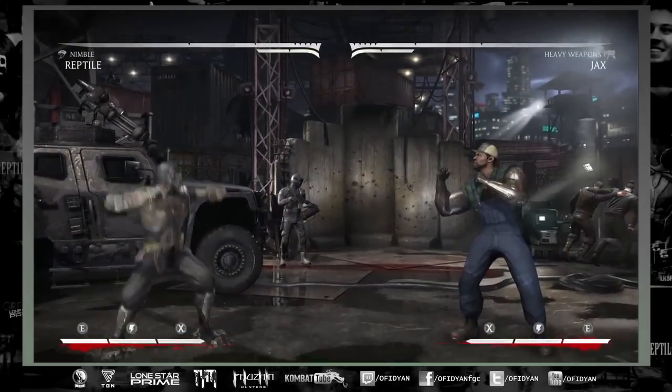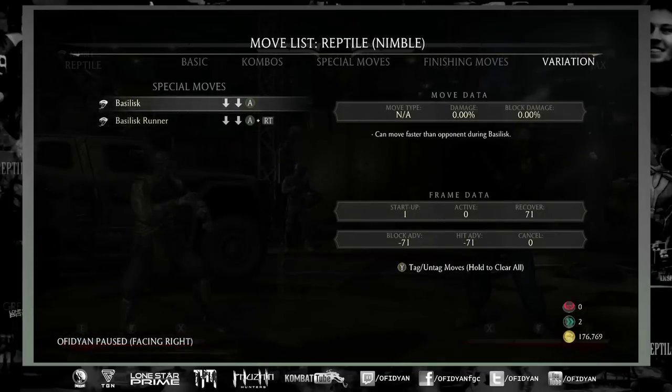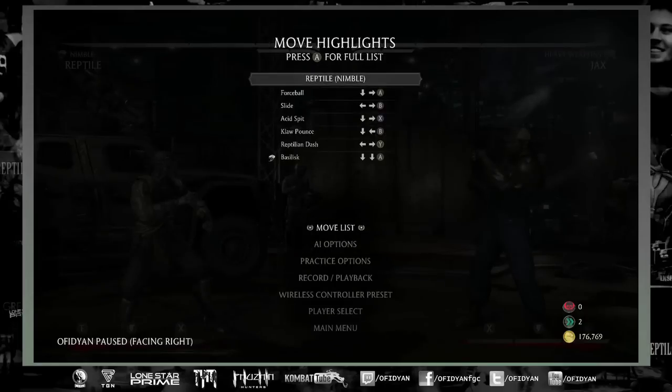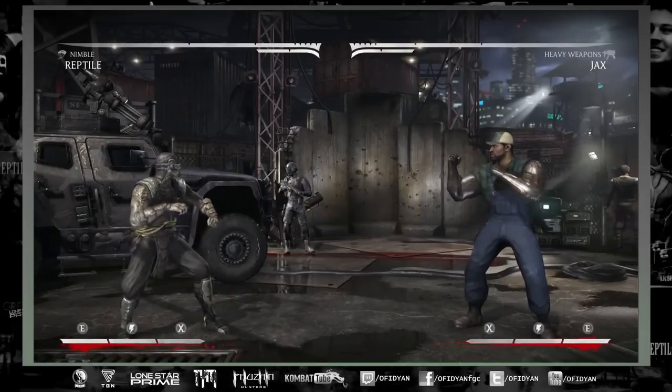It does take a really long time to start up basilisk mode — it may say one startup frame, but you really can't move until around 70 frames. If you burn meter on it, it takes around 30-something frames to be able to move, so it makes it a little bit difficult to set up, but you can combo into it.